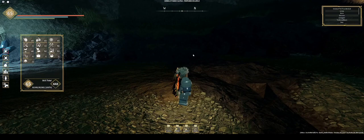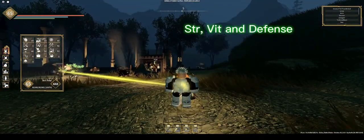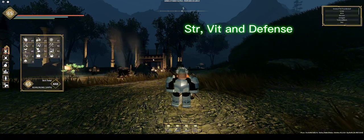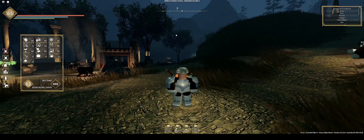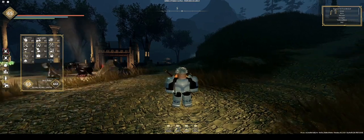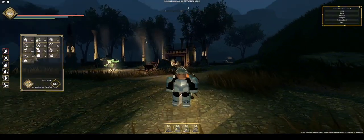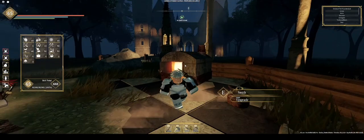When it comes to vitality, strength, and defense, you pretty much get those from PVP, fighting bosses, and all that. They all go hand-in-hand when you're fighting. Whenever you are dealing or taking damage, you are immediately upgrading all three of these stats at once. So pretty much just PVP and you'll have these up in no time.